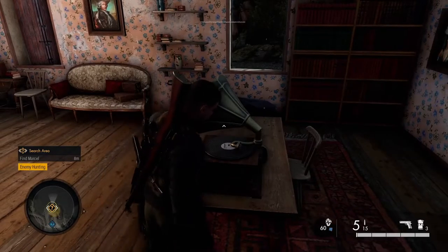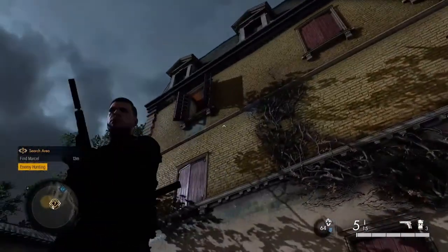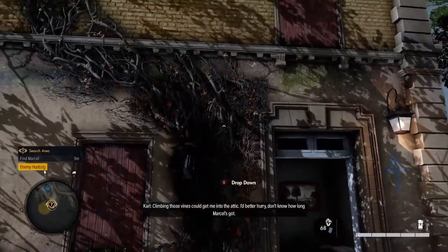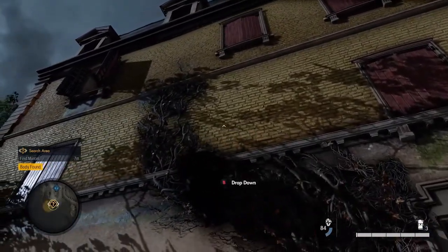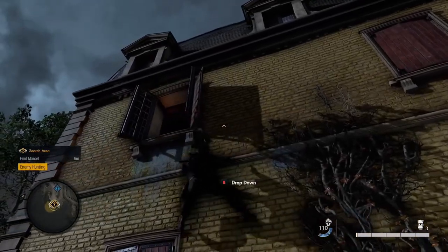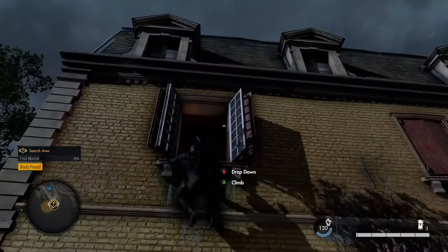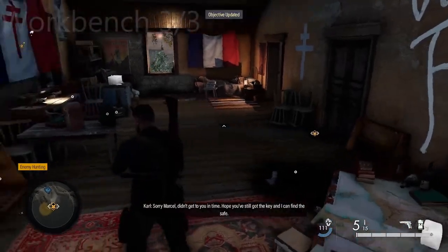In the same building there's a gramophone to interact with. A bit further in the attic we've got the last workbench in this mission. Those vines can get you into the attic, so just climb up them - don't know how long Marcel's got! Climb into the attic just above, pop yourself in this little window, and you'll find the last workbench in this mission.